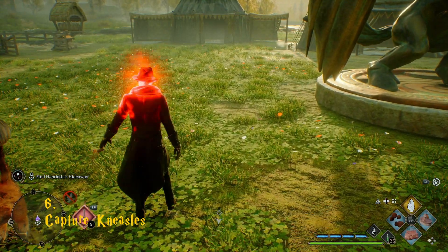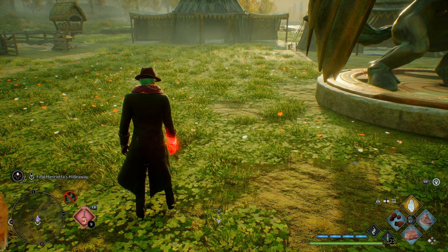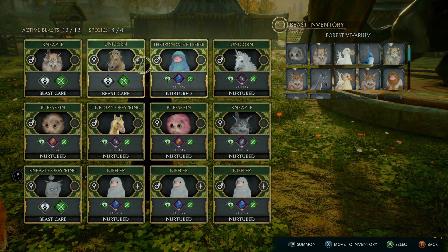It only costs one Neasle Fur to add a level 3 trait to a piece of gear, so I highly recommend getting Neasles as soon as you can.